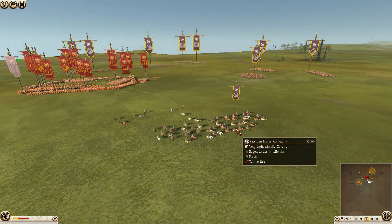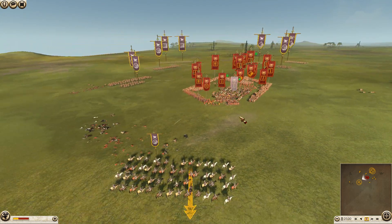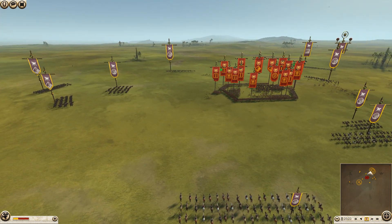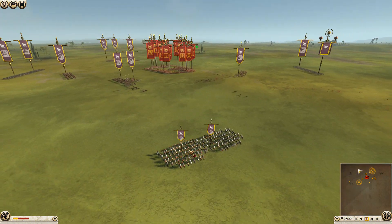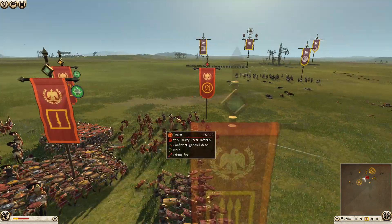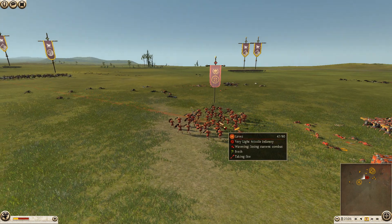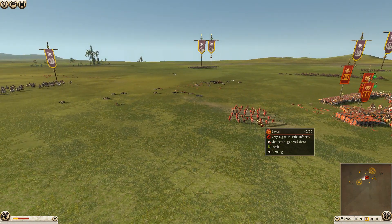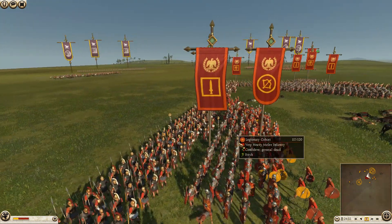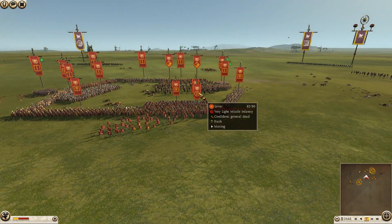Dan is losing a couple of archers over here — a couple of horses. But he's not too worried; he'll come back. He's waiting for the cataphracts to start coming in. Another levy unit has gone. Another unit of levies as well — wow. Some viewers are probably going to get a little antsy at what they see because Dan is not using the cataphract abilities to their full potential.